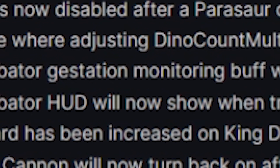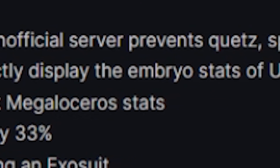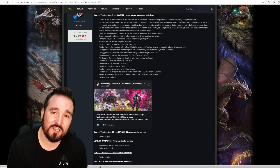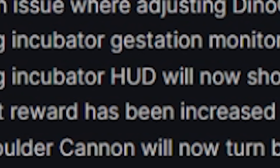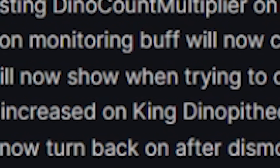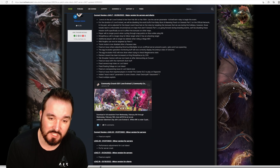The egg incubator gestation monitoring buff will now correctly display the embryo stats of unicorns, so you can know what your baby unicorn is going to look like. The egg incubator will now also show stats when trying to check Megaloceros stats — baby deer stats, job done.